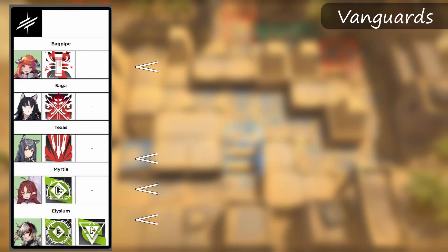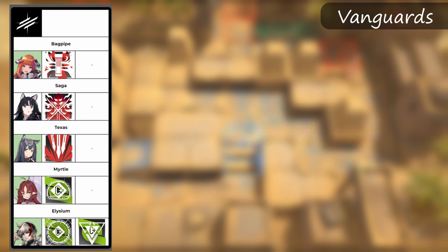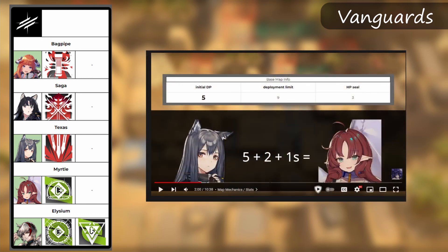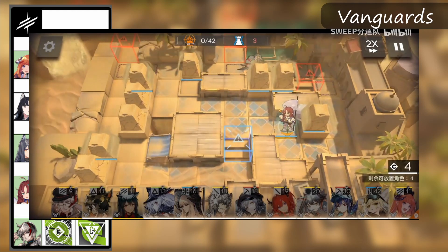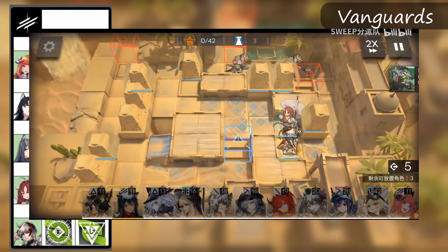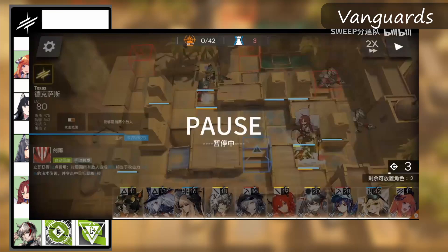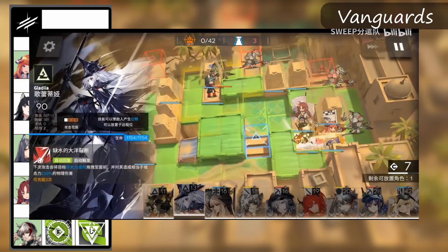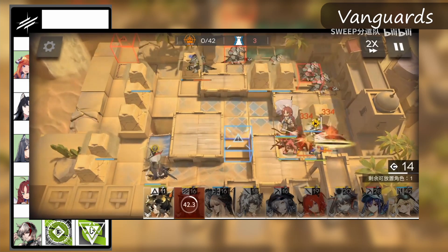Lastly we have vanguards, which you'll likely be bringing 4 of in this CC. An honorary mention not on this list would be Zima, because she also supplements Texas' role to an extent. One key thing I've mentioned in my map preparation video is that the starting DP is 5, as opposed to 10 or 11 from previous CCs. This means you aren't able to place down a flag bearer instantly, and having Texas helps substantially in that regard. The early rush also starts immediately and doesn't give you a ton of room to maneuver, so Miltow plus Bagpipe is almost essential if you're going for higher risks. DP stays a persistent issue throughout the entire run, such that I believe CC6 max risk is the most port-gated CC in recent memory, which is a fair accomplishment considering CC5.